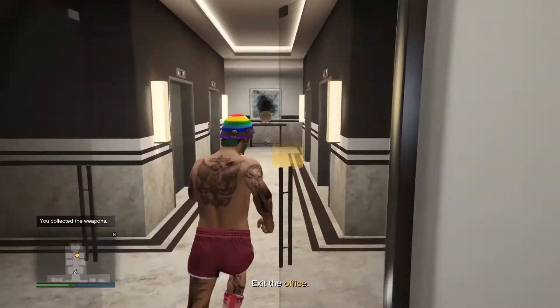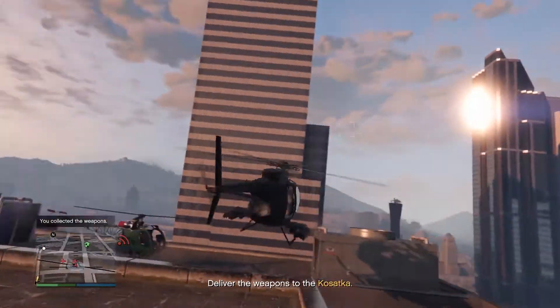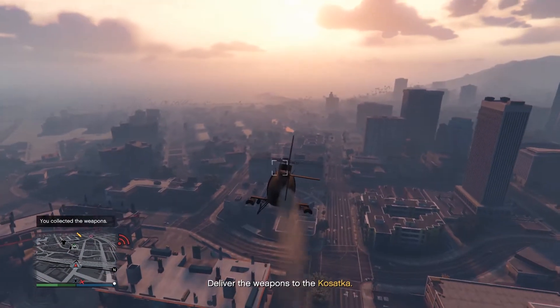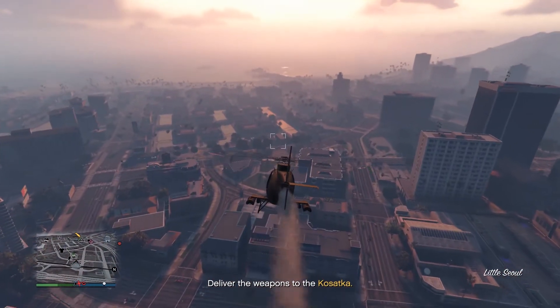Go ahead and make your way outside of the office. You get to choose roof or floor. I went the same way I came in. I died the first time because of a helicopter, so I got my other helicopter and picked it up. Then you just go to your submarine — not submachine — submarine.